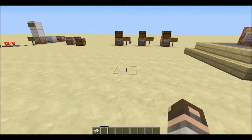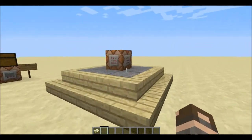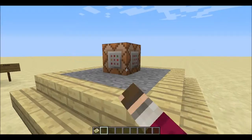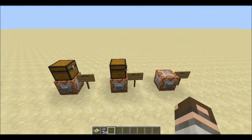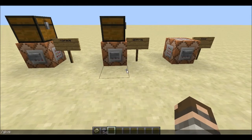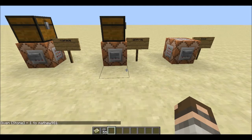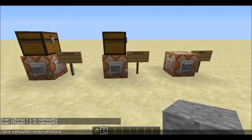Now we're going to move on to the new commands and command block codes. We have the standard command block with previous outputs now in a newer menu layout. There are two new things: a new give command and a new setblock command. The new give command works such as: give Matthew981 stone 1. Instead of having to use the numeric ID like 1, you can now do Minecraft:stone, and it gives you one stone. This is a new way to work without having to remember all those pesky numeric IDs.